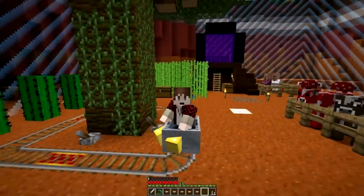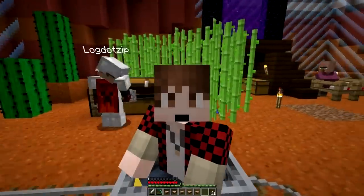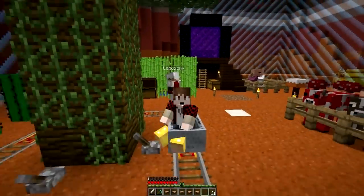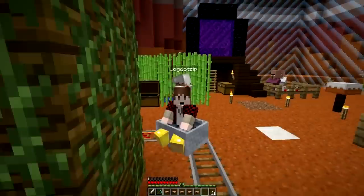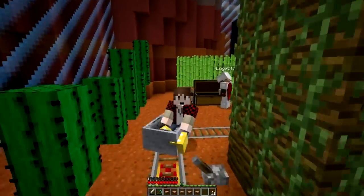Perfect! Sweet deal, because we need magenta, we need lime, we need green, we need blue, we need pink, and we need magenta. And a lot of those can just be mixed with the dyes we have, mixed with bone meal. That'll lighten up.